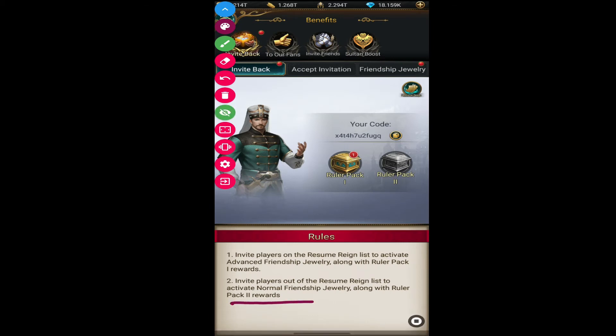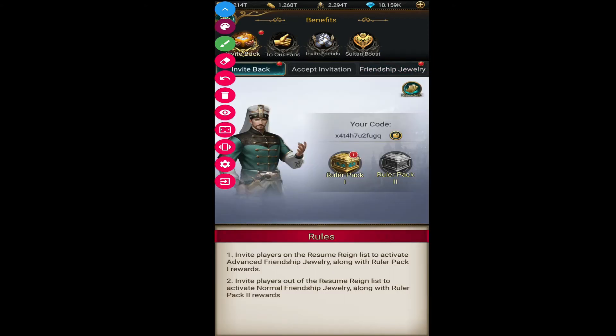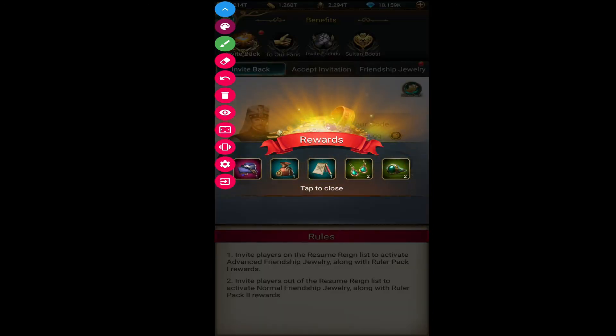Now moving to Ruler Pack 2 — when you invite any player from outside the resume-resign list, you receive Ruler Pack 2. You also receive normal friendship jewelry if you invite any player outside the resume-resign list. Ruler Pack 2 contains 100 diamonds, so each player you invite outside the resume-resign list gives you 200 diamonds total.